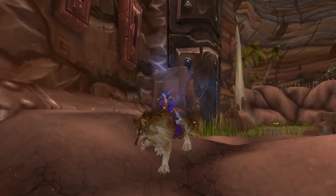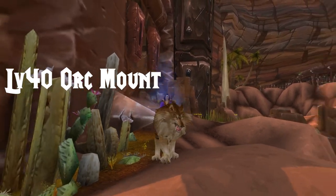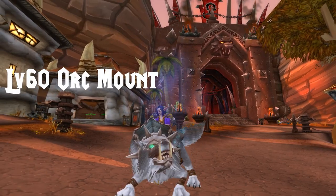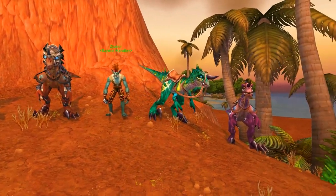With all that said, let's look at the racial mounts. Each has three level 40 and three level 60 mounts, which are recolours of the same two models, and you can see what you're buying next to the mount vendor. Let's take a quick look at where you learn your riding skill — the vendor for the mount will be nearby.